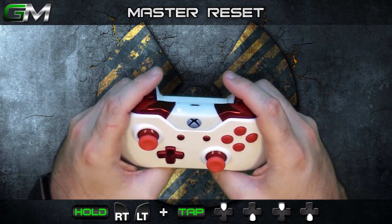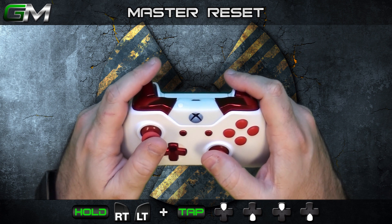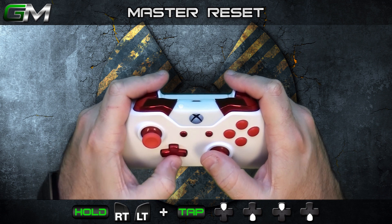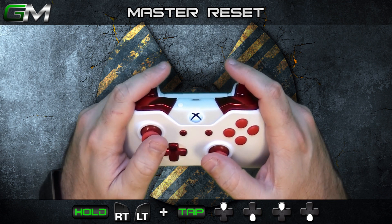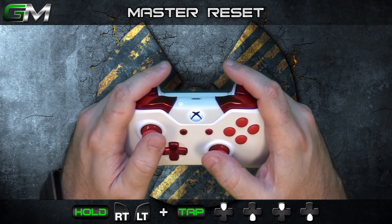If you would like to reset all of the mod settings back to defaults, hold RT and LT, and while holding RT and LT, press up, down, up, down on the D-pad. The LED will flash 10 times indicating it is restoring the defaults, then will flash indicating the version of the mod installed. Once the LED flashes are complete, your mod is restored to factory defaults.